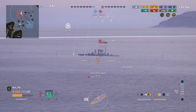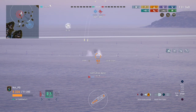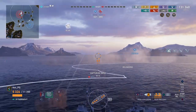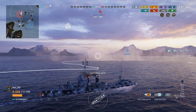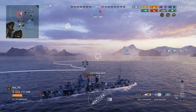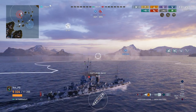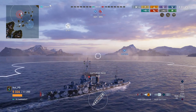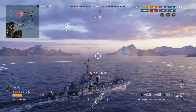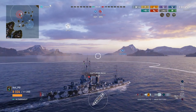He has two choices: he can sit in the cap and wait for me to tick him out on points, or he can come try and kill me — in which case he'll be out of our spawn cap and our cap will be ticking up points. We're around 30 points behind the enemy team, so once we tick up above 355 points, I'll just be able to leave the cap and win the game. Either way, I think it's a pretty easy win at this point.